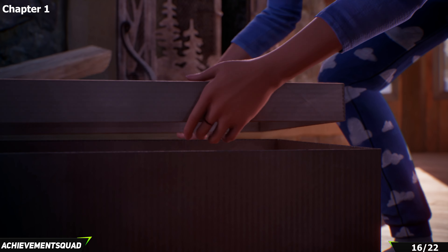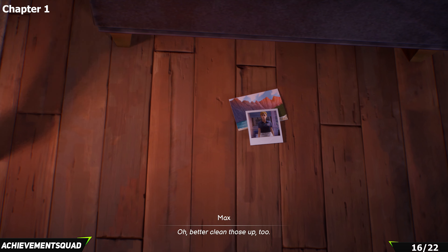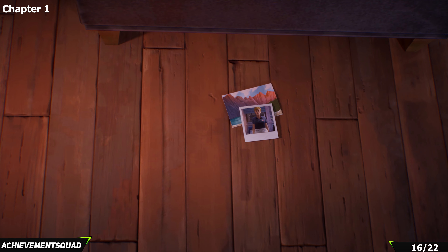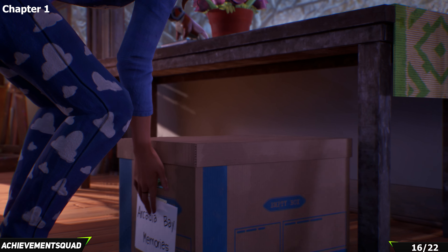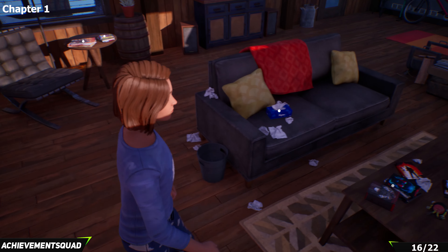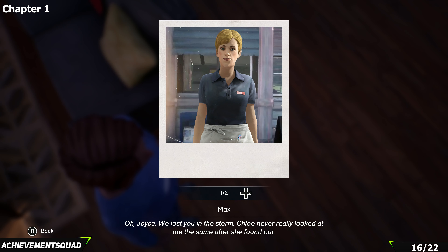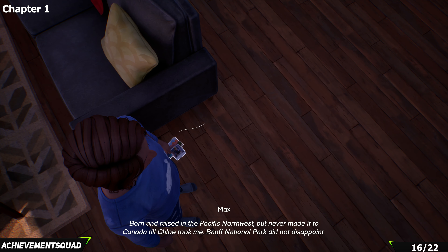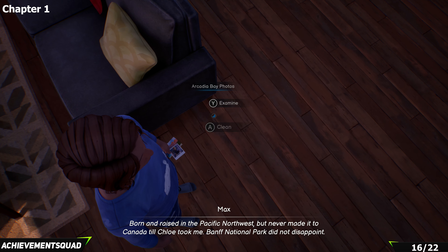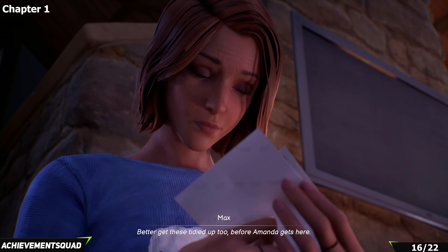After grabbing that polaroid, go after the next decoration. As part of progressing the main chapter, you'll do some cleaning up and these photos appear on the floor as you move your Arcadia Bay memories around. Make your way back to the sofa, pick up those memories, and take them upstairs to the bedroom and place them in the Pacific Northwest section.